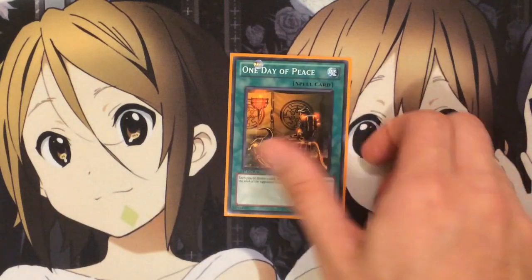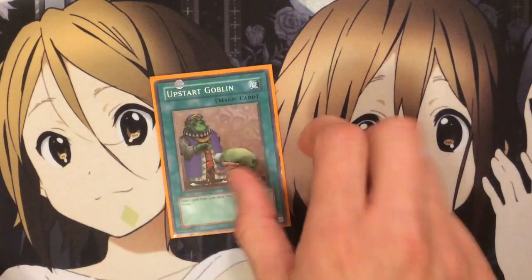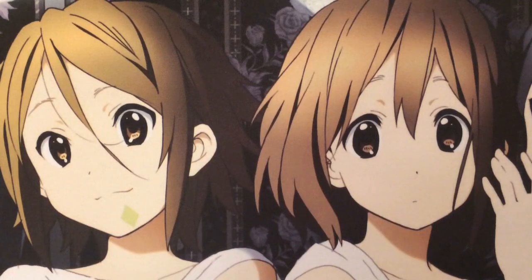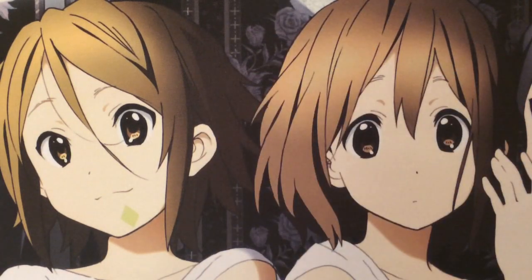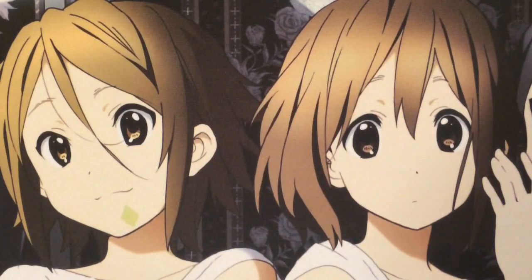I also run one Duality just for draw consistency — buys you an extra turn to get your plays together. Three Upstarts as well; you want to get through the deck very fast, and Upstart helps. Life points aren't really relevant once you can get your Apex Avions out on the field. One Sacred Sword of Seven Stars — you're running plenty of level 7 monsters so it's just that extra draw power. I do recommend avoiding using your Apex Avion for Sacred Sword's requirement; use anything else if possible because you want to keep those in your hand for Pendulum Summons.